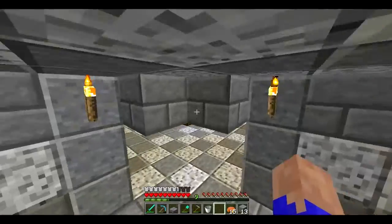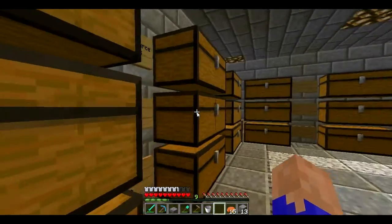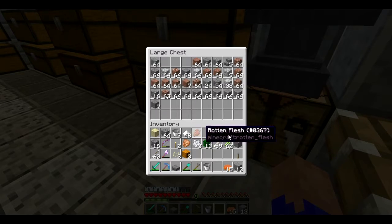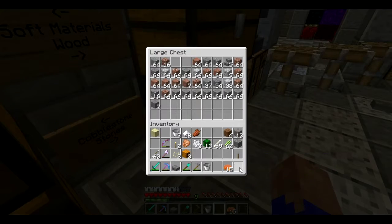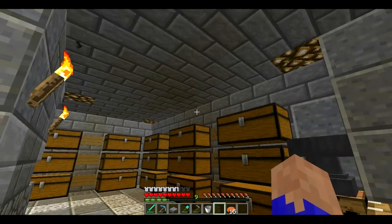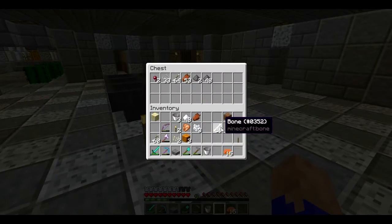Also, you can trade with farmers and get some emeralds — pumpkins, 18 or something like that, and you get emeralds. I wanted a farmer but I wasn't lucky with getting one, and my villagers don't seem to want to breed either. I might have to move them to the surface, which is going to be annoying, but I can manage it. Anyway, I'm just rambling on right now. So I'm going to end it here — thank you for watching, hope you enjoyed, and I'll see you next time. Goodbye.